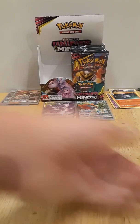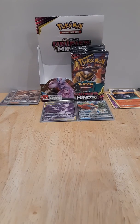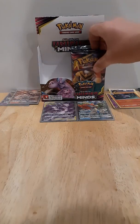Energy, Swadloon, Axu, Fletchender, Sunfisk, Onyx, Hoopa, and a Haunchcrow regular rare. Okay, come on man, give us some GXs, give us some good GXs.